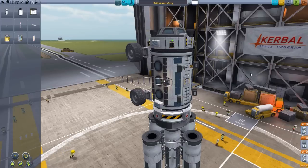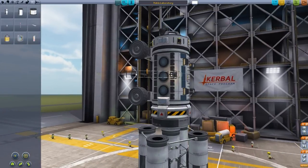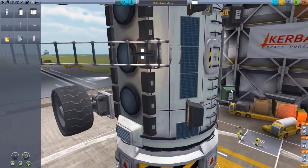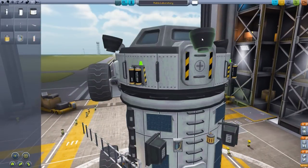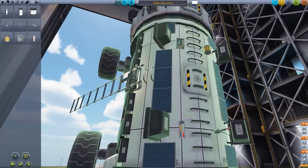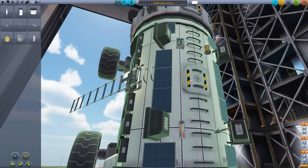I actually stranded at least one Kerbal on Duna doing that mission — yeah, that didn't go so well for him. So what I've done on this one is add a ladder, and then if we zoom in, just a small little ladder connection. One of the problems with ladders is once they get to the top, they don't go over the ledge — they just drop. So I added a little bit more of a ladder here so that he could get onto an angle and then hopefully walk up the rest.